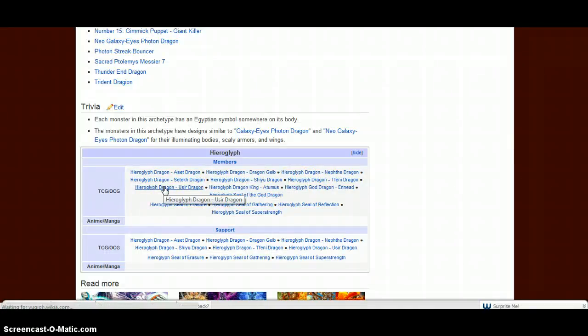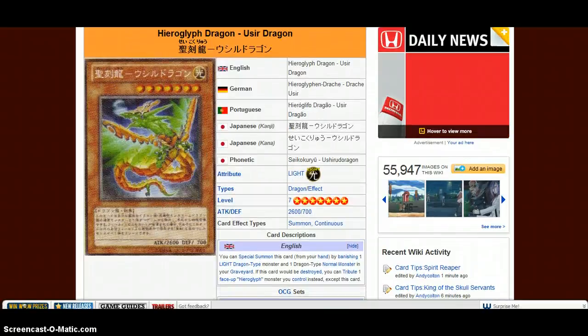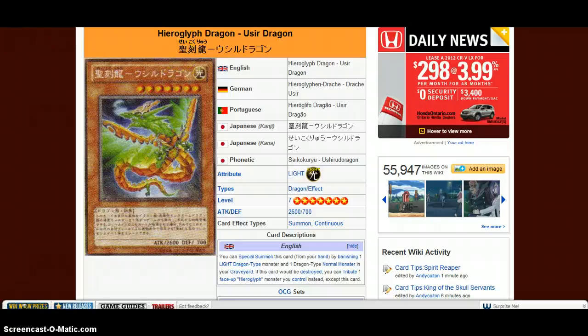Hieroglyph Dragon Usir Dragon — whatever that is. He looks badass, but he sucks. You can special summon this card by banishing one Light-type dragon monster and one dragon normal monster in your graveyard. If this card would be destroyed, you can tribute one face-up Hieroglyph monster instead. This card is not good — do not run this.